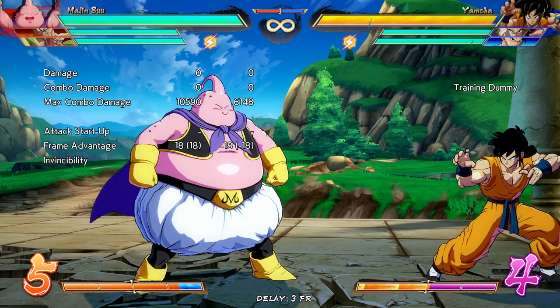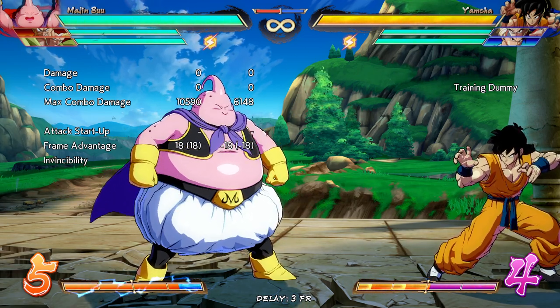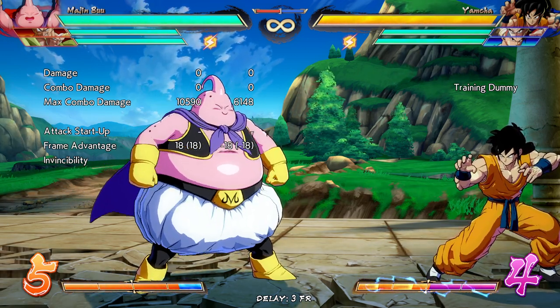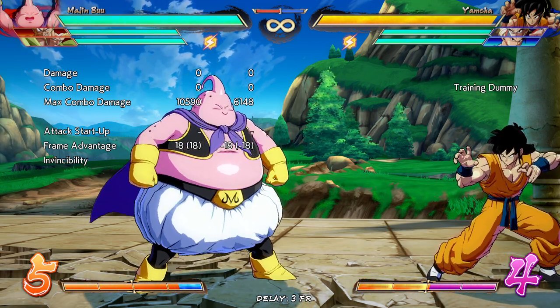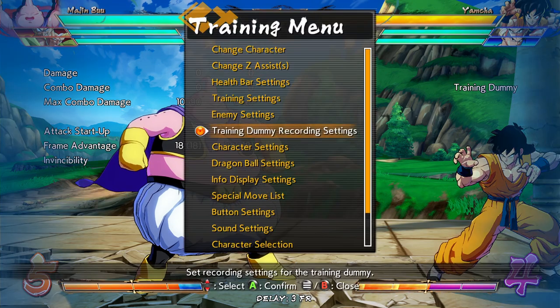They've adjusted his level one as well, namely just to make it so you can combo into his level three off of it. And that's it for Majin Buu. Y'all, if you got a Majin Buu in your scene, watch out for them — they will kill you.